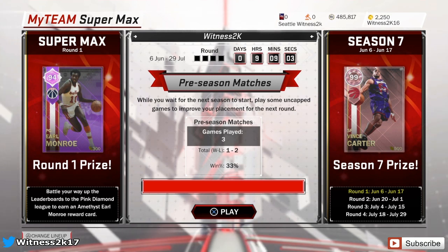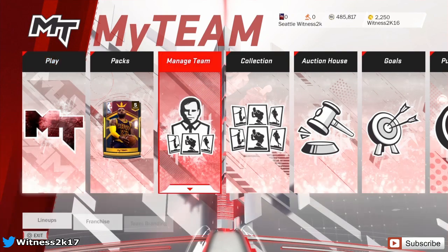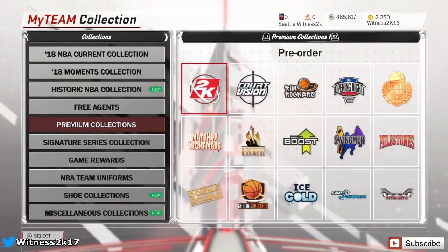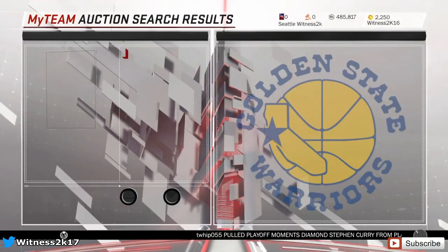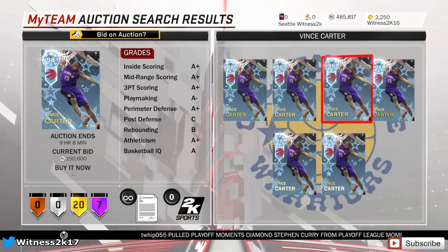The only thing is — and I said this in a tweet today — for every Pink Diamond card we have, other than Lonzo Ball and Giannis Antetokounmpo, there is a diamond card that pretty much makes the Pink Diamond not worth it. So I was having a look at the regular Diamond Vince Carter — it's a 98 Diamond Vince Carter.